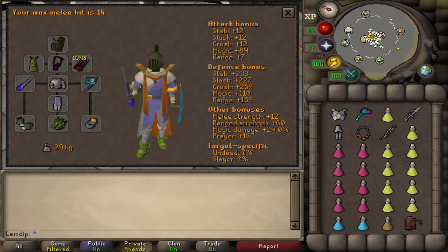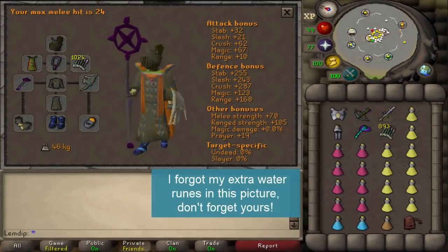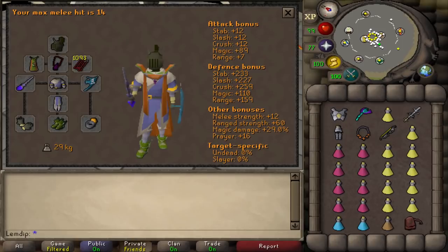I didn't use the imbued heart in the screenshots, but I did use it when getting my cape. The reason is that if you're 99 mage, imbued-hearted up, and you panic-brew, you can still barrage afterwards. I'd only recommend the heart if you've reached the boss a few times and know you don't use all your brews. For a first-time attempt, definitely don't use the heart. The SGS is pretty much a must — a lot of waves you can just sit behind a pillar, SGS the monsters, and get HP back.